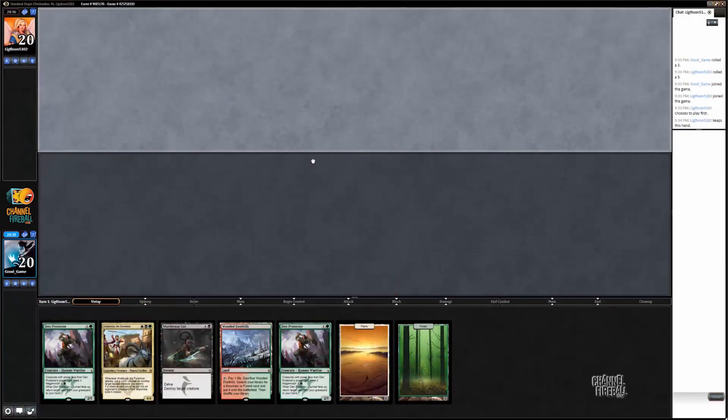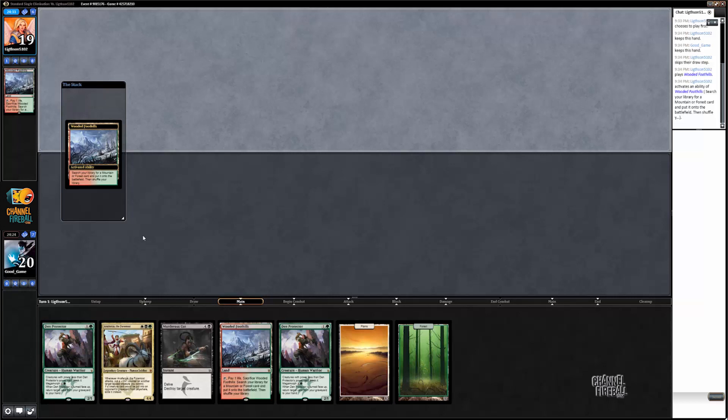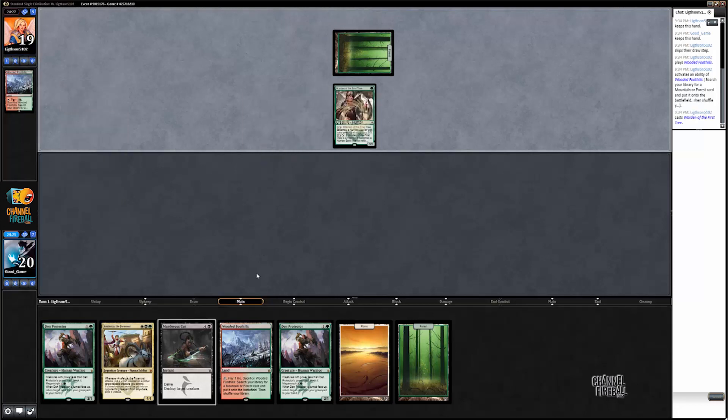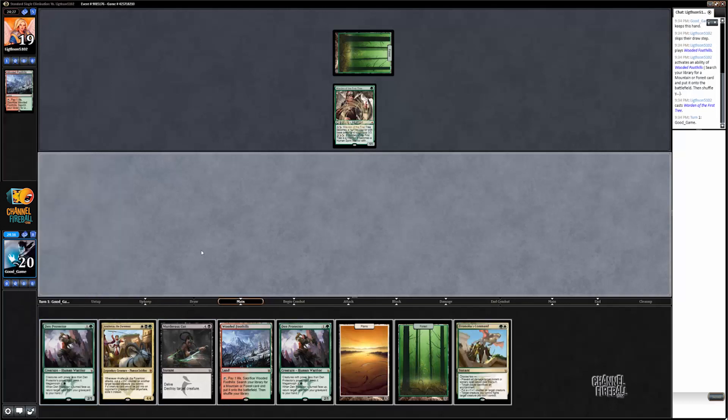Here we are for the first round of an 8-man with Abzan aggro. On the draw with a decent 7-card hand. I'm going to have to play one of these Den Protectors as a 2-drop, especially because I have Anafenza. I like to just get something on the board to start being aggressive. With another Den Protector, we're going to have a lot to do with our mana.